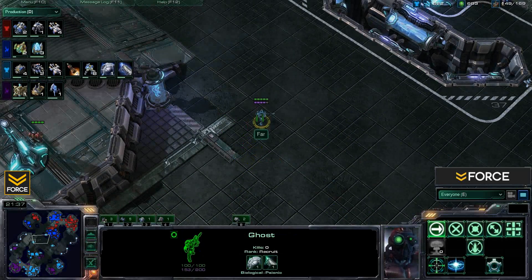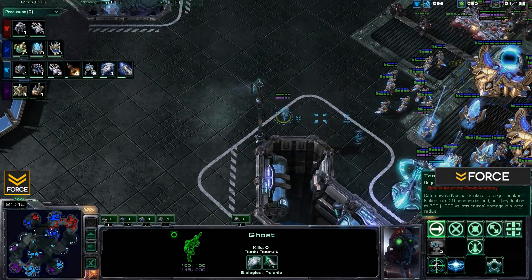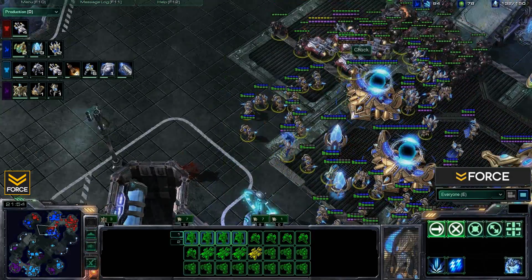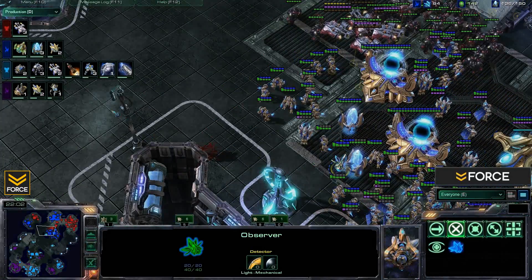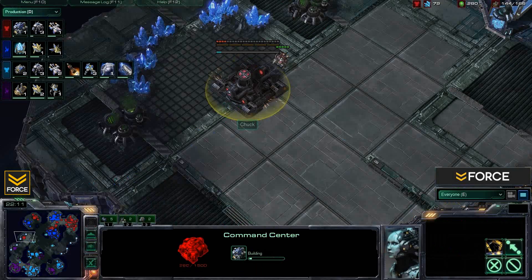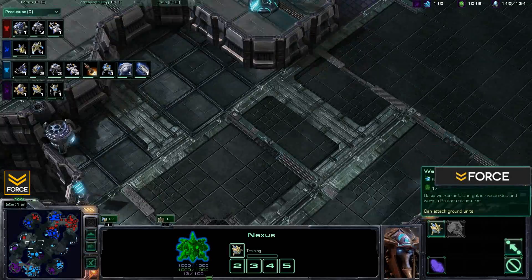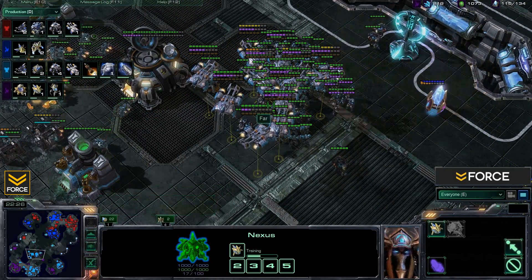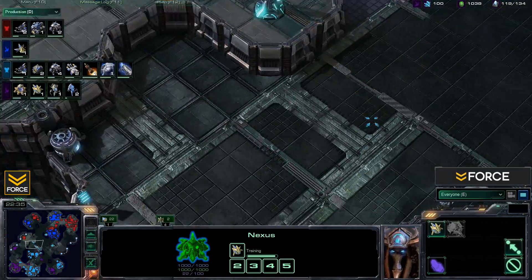A ghost is moving across the map for Far, with a nuke coming into play. It gets detected though — there's an observer — and managed to drop an EMP in time before going down. At least the EMP went off. Chuck is now trying to expand very close to Dragoon's expansion, which is a little concerning. Far and Dragoon can't easily attack it without walking through a dangerous route — right up a ramp and close to the opposition.